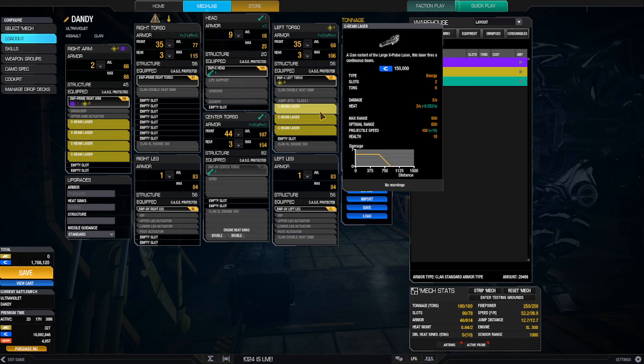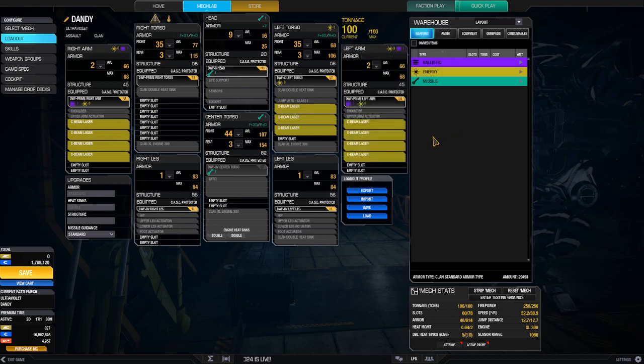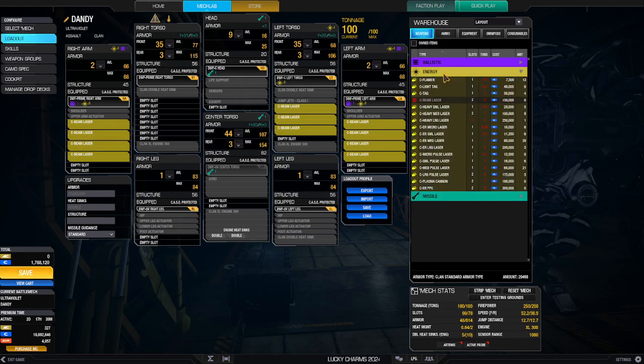Maximum range is 900, which isn't doing hardly anything at all. Optimum range is 600. Projectile speed is basically instantaneous. Health of the weapon is 10. Takes up two slots, weighs six tons, and does five damage per second. Heat is three per second — so it's a lot of heat. But you can also trade this out for another new weapon: the plasma cannon.